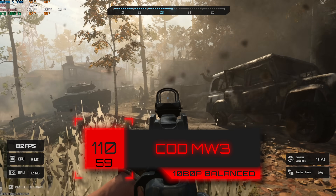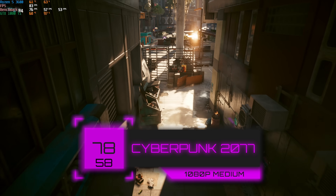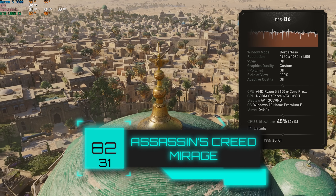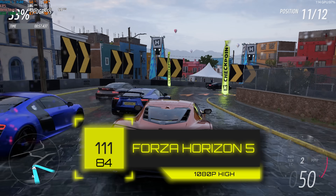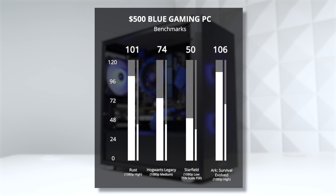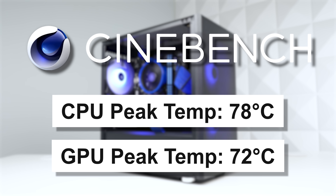In Modern Warfare 3 at 1080p balanced settings I got an average of 110 FPS. Cyberpunk 2077 with the new 2.0 update at 1080p medium settings using the built-in benchmark got 78 FPS. Assassin's Creed Mirage at 1080p high settings hit 82 FPS, and Forza Horizon 5 at 1080p high settings got 111 FPS. With the exception of Starfield, we're running every game easily at 1080p medium to high settings, proving the 1080 Ti is still a champ in 2023 going into 2024. A 10-minute CPU and GPU stress test showed max CPU temp of 78°C and GPU at 72°C — both very impressive results.